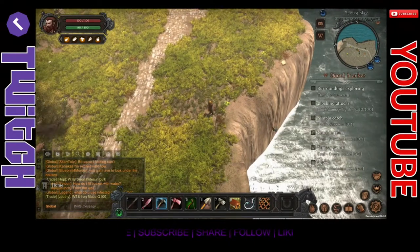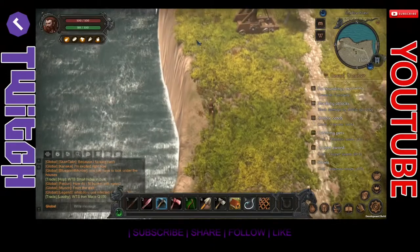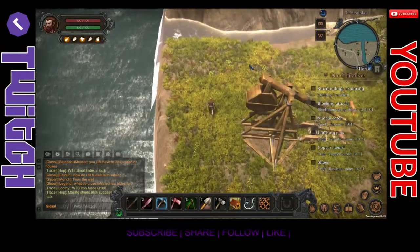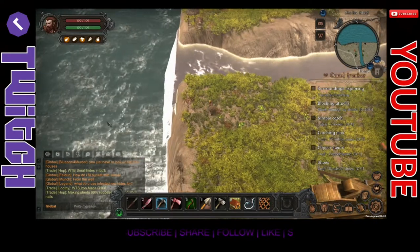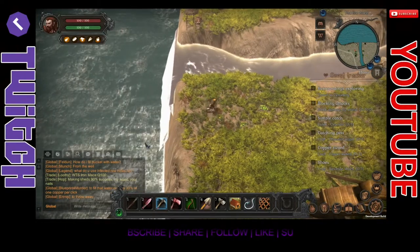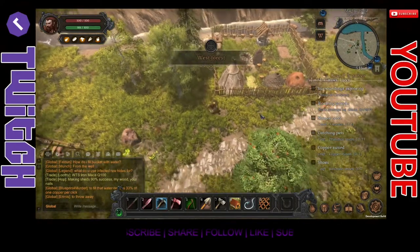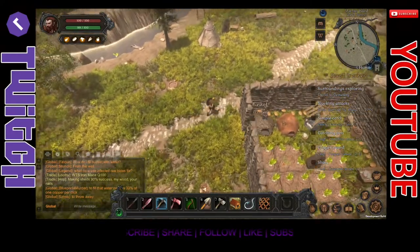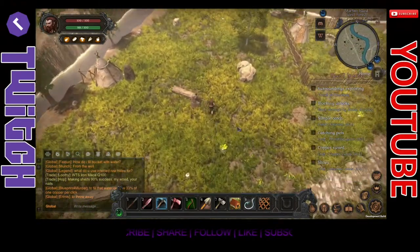It'd be nice if E and W rotated your camera, because right now I have to push the middle mouse button and spin it manually, which is annoying. Oh look — that guy's got a catapult and a trebuchet, very nice. Also this river is flowing the wrong direction — it should not be going this way. It's the little things that get to me. Let's follow the road to the cemetery.